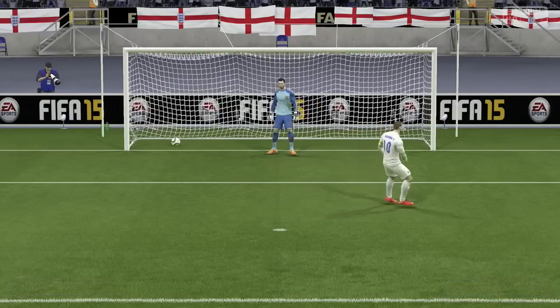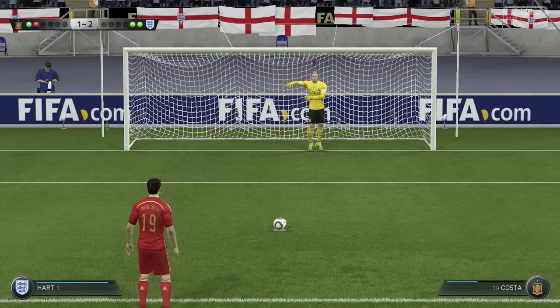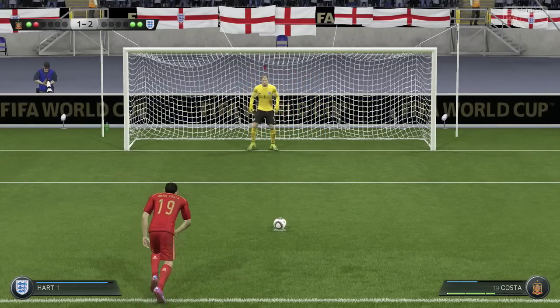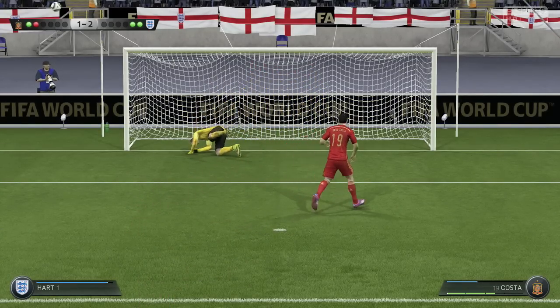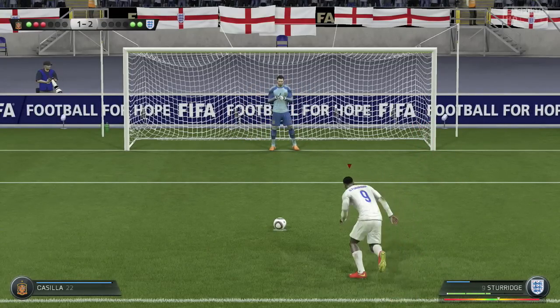Wayne Rooney has a chance to give us the lead — and he does. The skipper, the reliable, makes it 2-1 from the spot and we take the lead. Diego Costa had hit the post in extra time — could he score here against Joe Hart? No he couldn't, because Hart makes the save. That's two penalty saves in a row, keeping it 2-1.